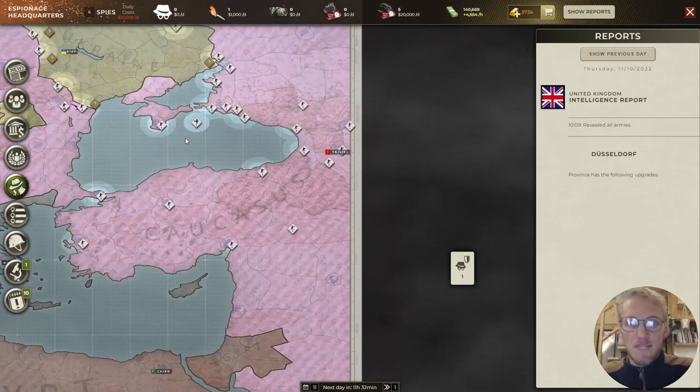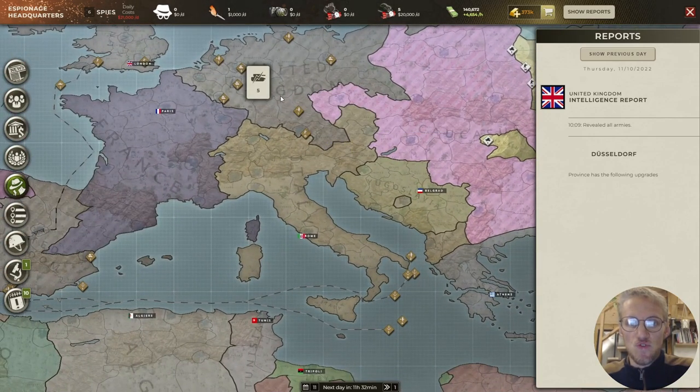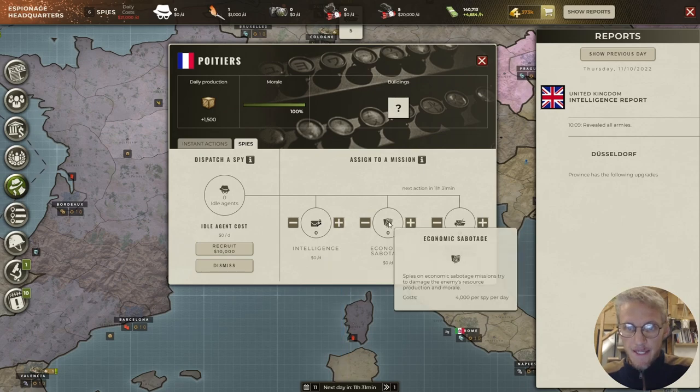Putting spies on an intelligence mission is very simple. I just choose a country — for example France — then click the plus button, and I put them on intelligence.